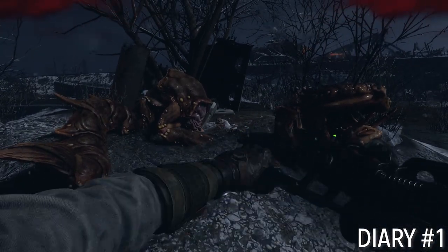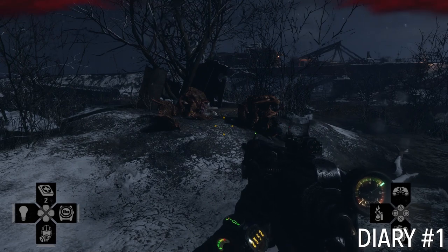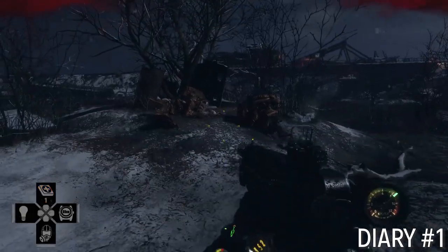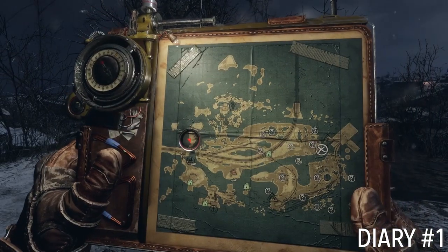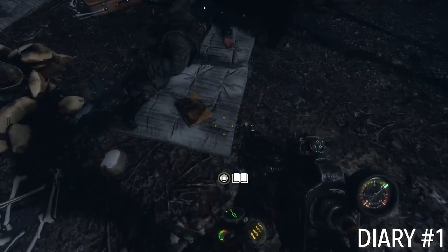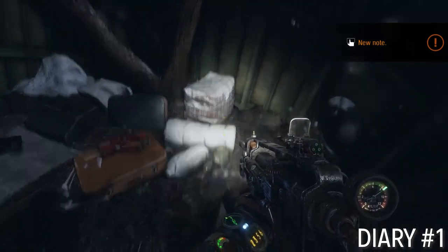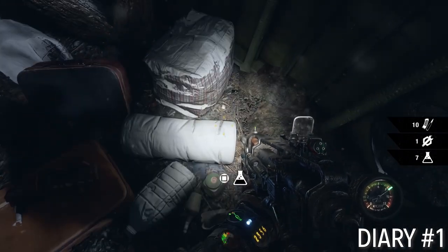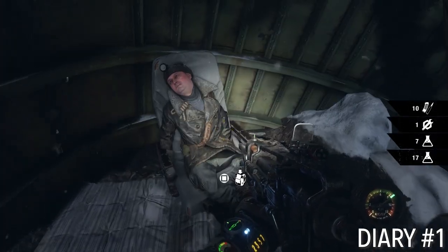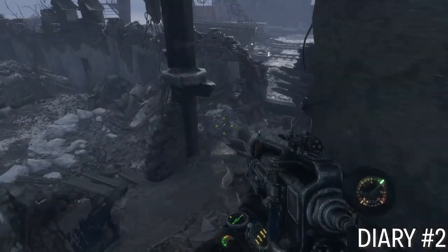The first diary is after leaving the church. There's this camp with a bunch of dead mutants — weird crawdad things. You'll find it here. Push these dead goobers aside, collect their stuff.